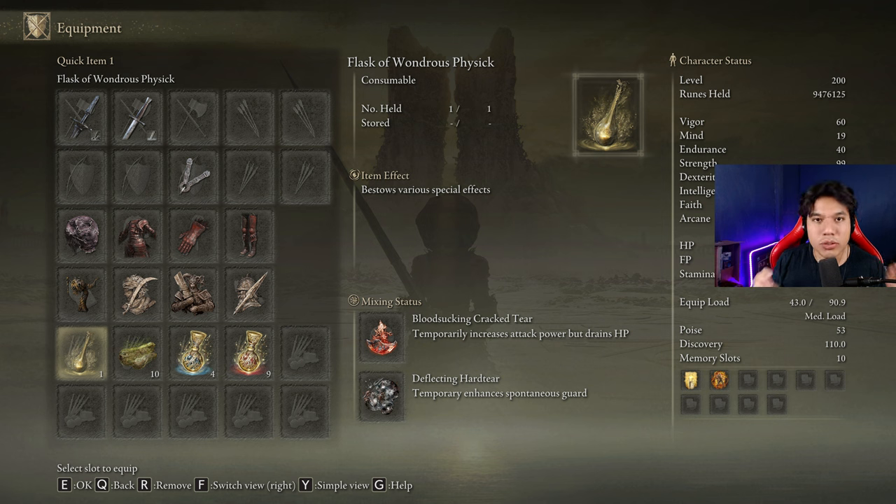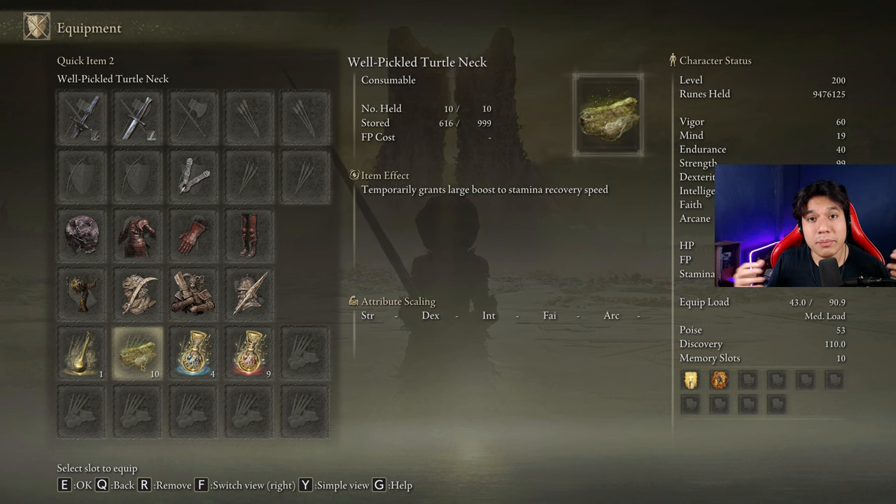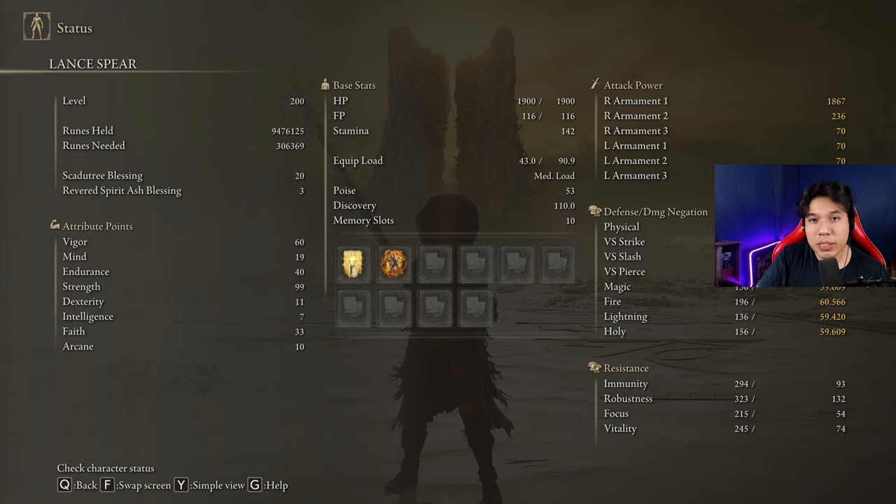In our Flask of Wondrous Physic, we are going to use the Bloodsucking Cracked Tear and the Deflecting Hardtear. The Bloodsucking Cracked Tear is very useful and the HP drain effect is not bad enough to avoid using it. If you don't know how the Deflecting Hardtear works — it increases your damage by 20% with each successful deflect for your next guard counter, and it will stack up to 4 times. That means if we successfully deflect 4 enemy attacks, the next guard counter will be boosted by 80%, and stacking that 80% with the 80% of Royal Knight's Resolve makes the next hit completely destructive. I have my Scadutree Blessing at level 20 — be sure to have yours at level 20 too to deal the same amount of damage.